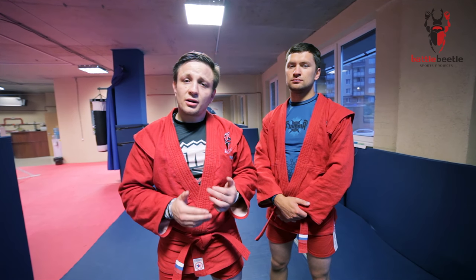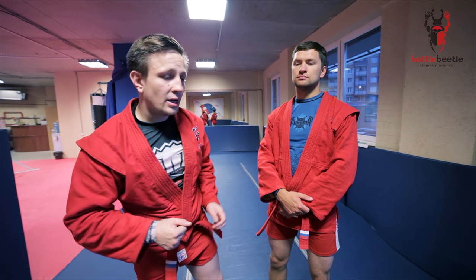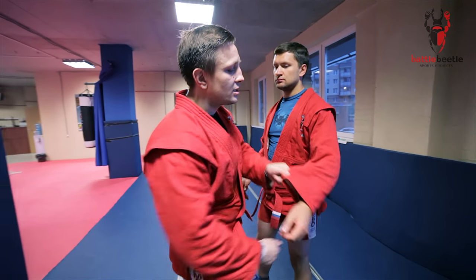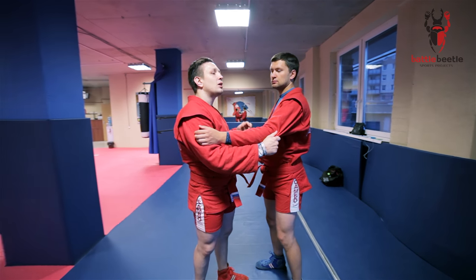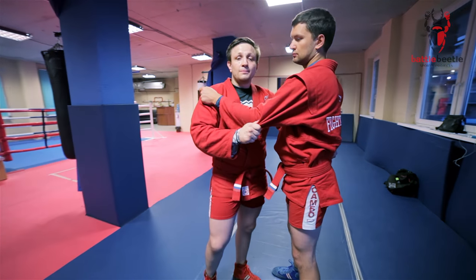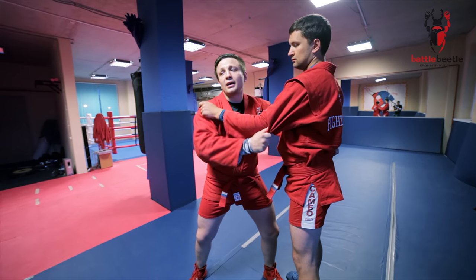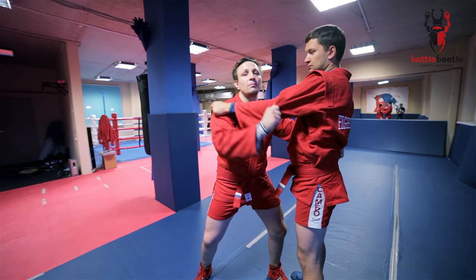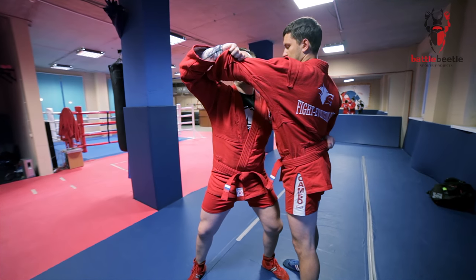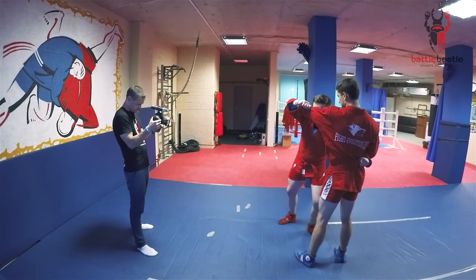We're starting from the chest throw. I grab a hold of his sleeve just around the elbow and I grab a hold of his belt or his back. To set up a chest throw, I point my elbow up, pulling his arm up in the air, and then I go under his armpit.